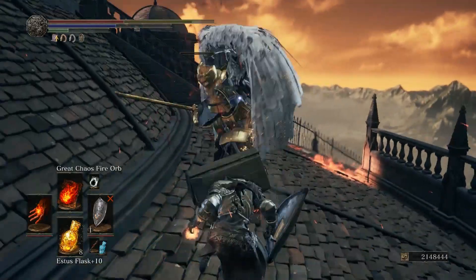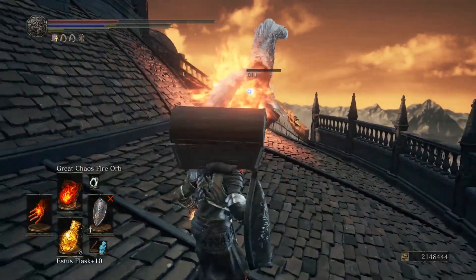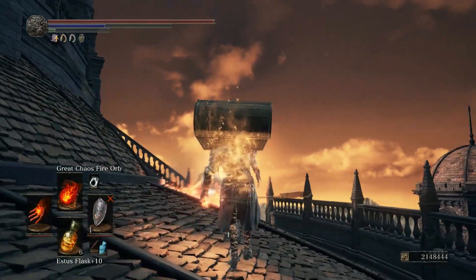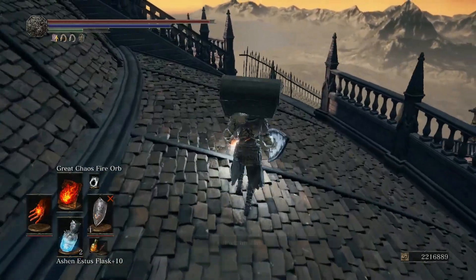The equipment you want to be using is the covetous silver serpent ring, which increases the amount of souls you get and is a ring you can get at the very beginning of the game, the shield of want, and the symbol of avarice.